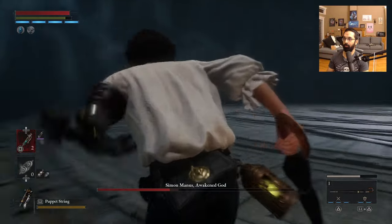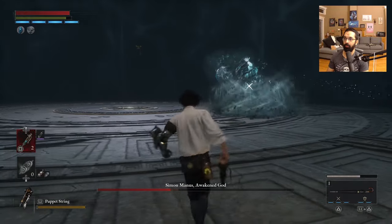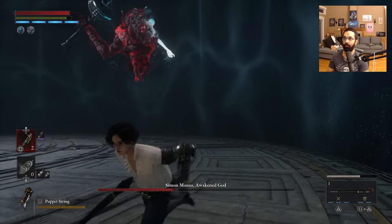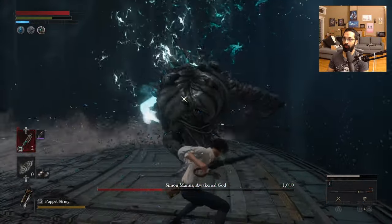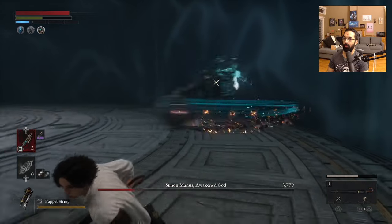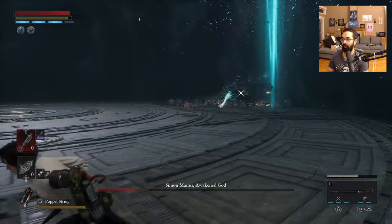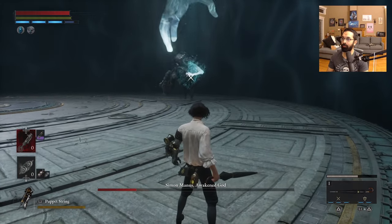You'll notice the camera here is a little bit weird as well. This is one criticism of the game I have generally — in a lot of fights the camera is super awkward. One, two, three — Fable. And then he's attacking, so I'm just going to pop two more Fable Catalysts. If I'm lucky with timing, he should be dead after this.